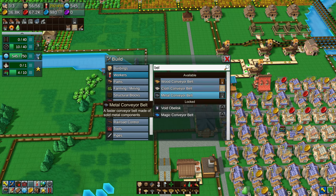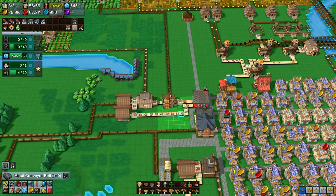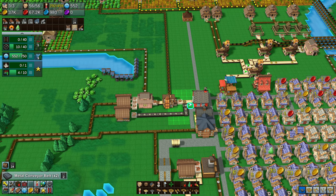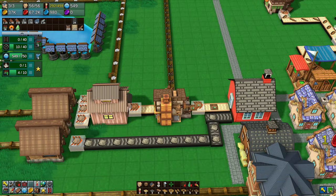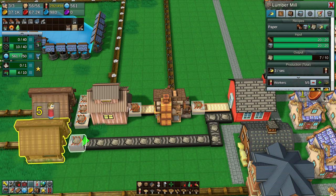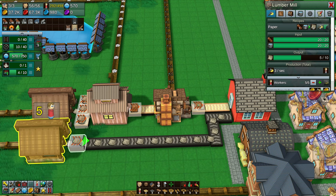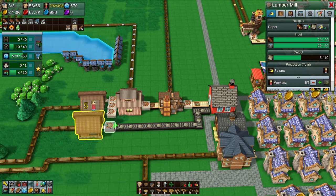Let's try out some of these new metal belts. You can see the speed there of the cloth belt — holy crap, yeah, that's a bit faster. Still slower than the chute, but obviously the chute can't be used for that resource anyway, so that's quite irrelevant.